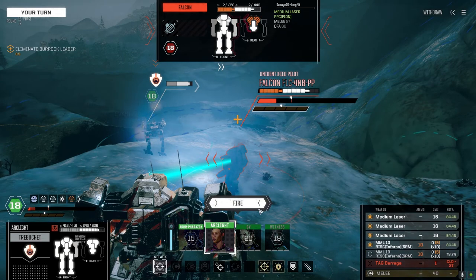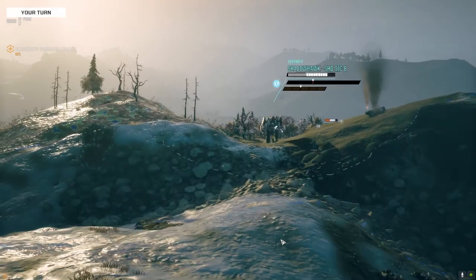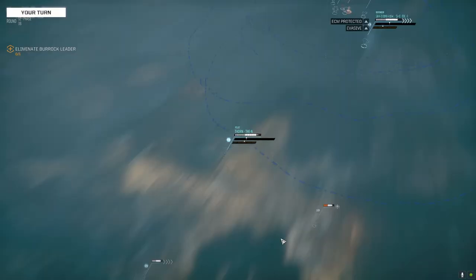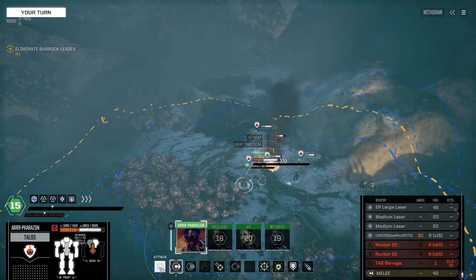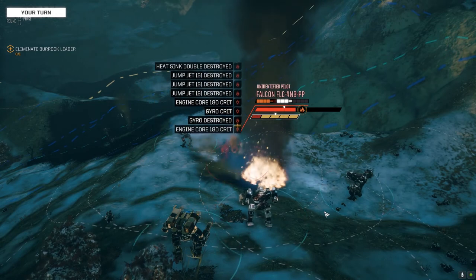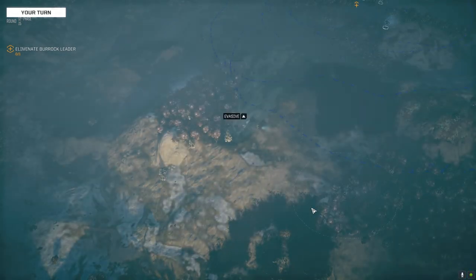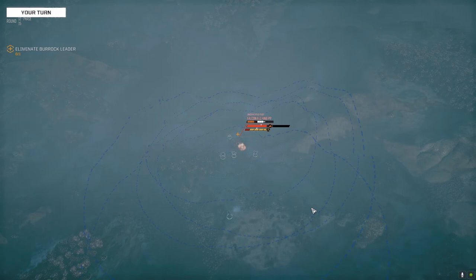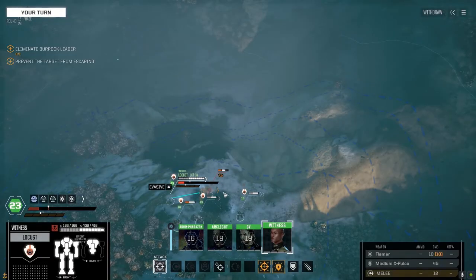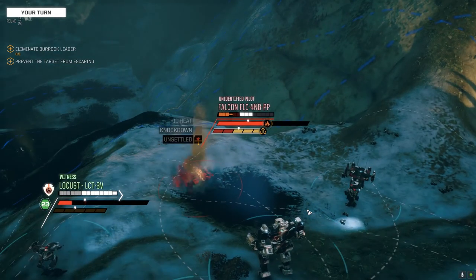I can't use the hydra this close because it'll hit all of our own guys. But you know what I can do - I can give you a big face full of damage. Here it comes. Let's see if these guys can steal our kill - nope. GV goes first next turn? No, it's Witness. Target's not going anywhere. Critical hit, commander - he's here for the whole party.